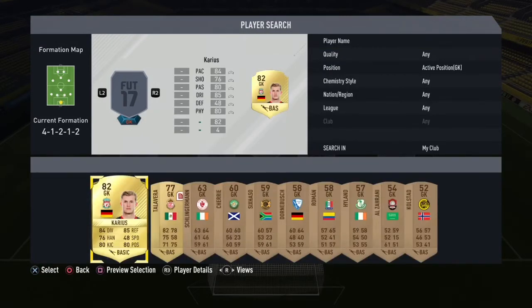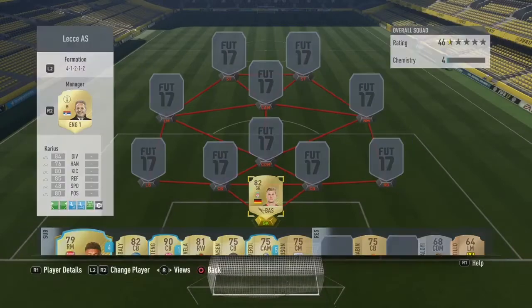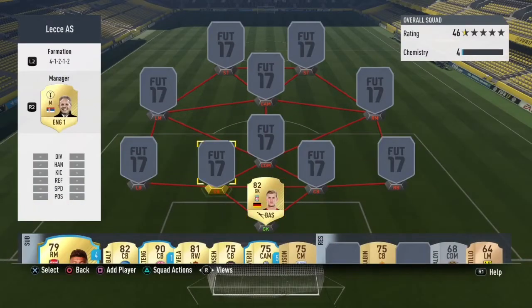Our first player is the goalkeeper and it is Karius — the Liverpool goalkeeper. He is a pretty decent player, coming in around 900 coins. He's got pretty good stats, especially that 85 reflex and 84 diving. Speed isn't that good to be honest, but at six foot three he is actually a great keeper and definitely the best cheap BPL under 2k keeper you can get.